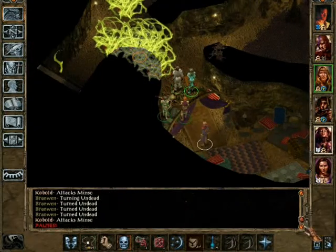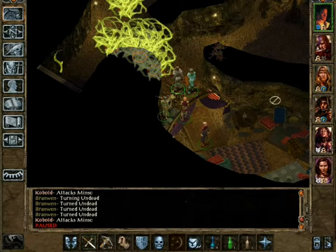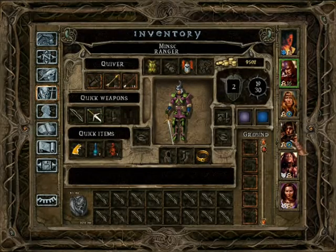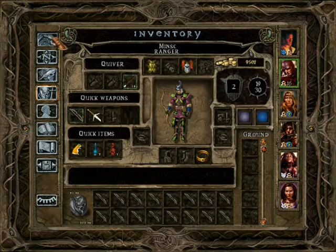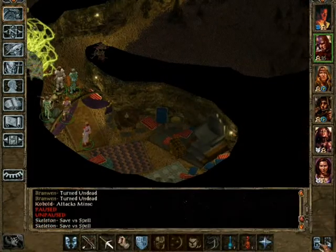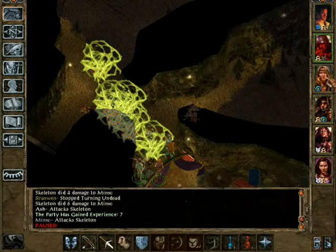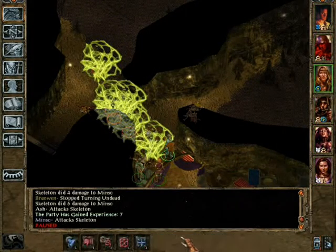And they run away when you do that. Switch to range. Just in case you won't use these plus one arrows, we're just going to have you do that one. Everyone attack. Minsk, don't die again. Come on now.